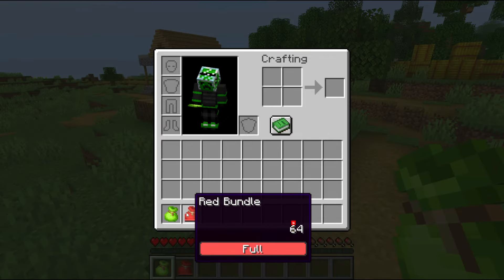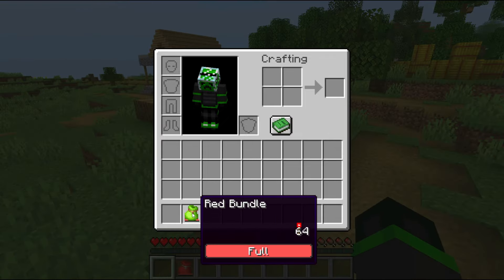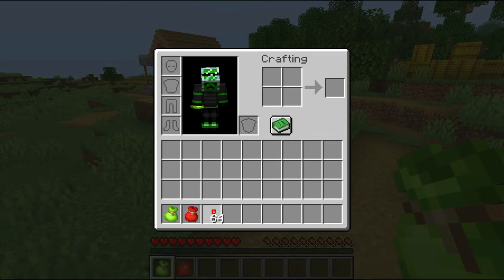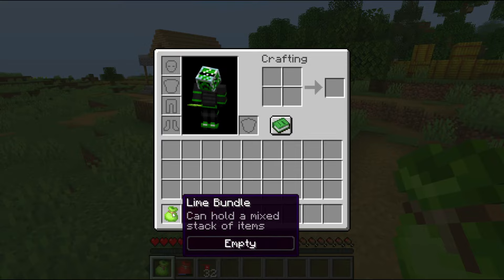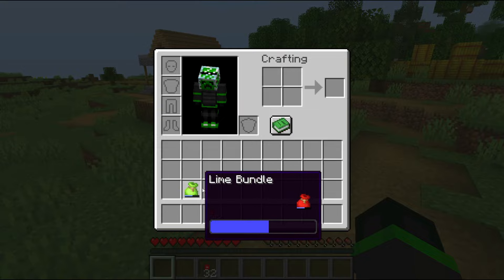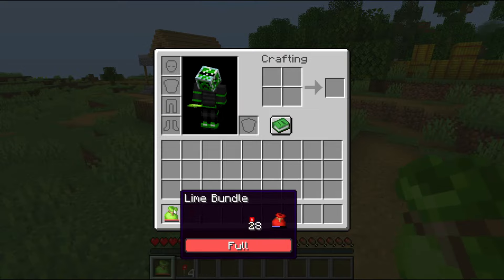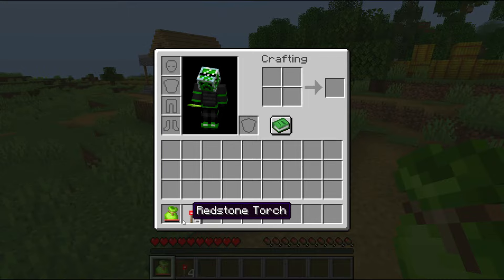When a bundle is full it cannot be put inside another bundle. If you want to put a bundle in another bundle, you need to make sure the outer bundle has at least four spaces plus however many items are in the first bundle. This means holding multiple bundles in one takes up a lot of space, making it better to just carry all the bundles separately.